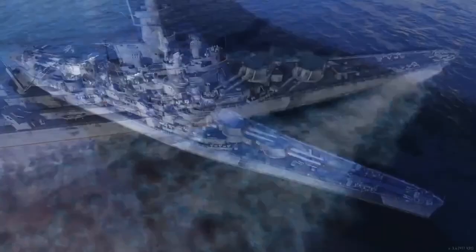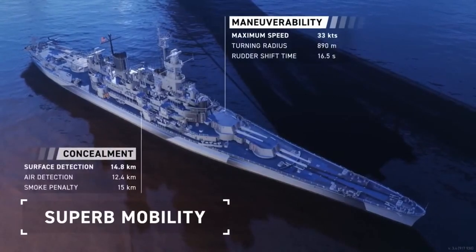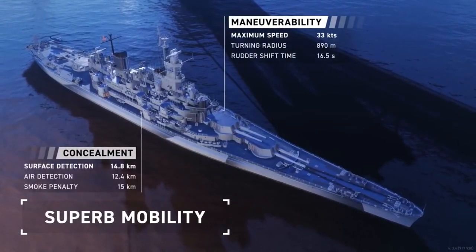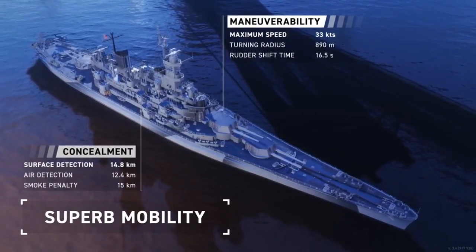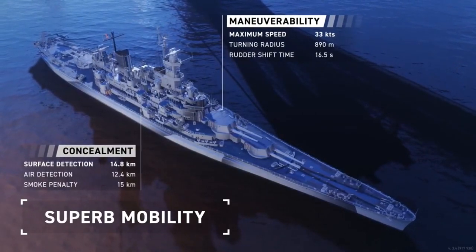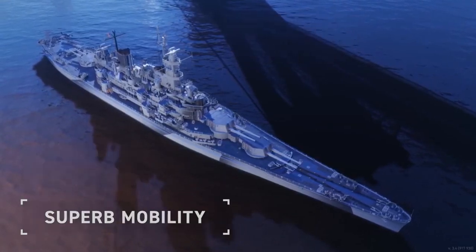Coming up next, we have superb ability — 33 knots, that is fast. 890m turn radius and a 16.5 second rudder shift. Concealment, well, it's a big ship. It's going to get spotted. That's basically what these ships are — big.